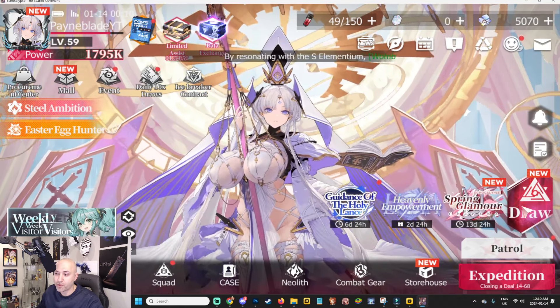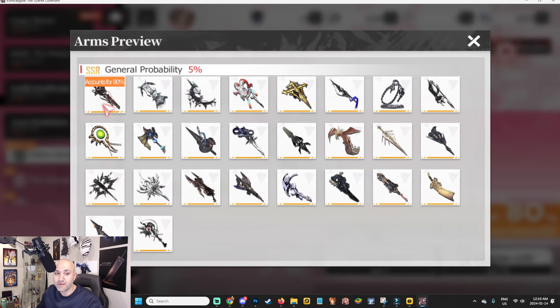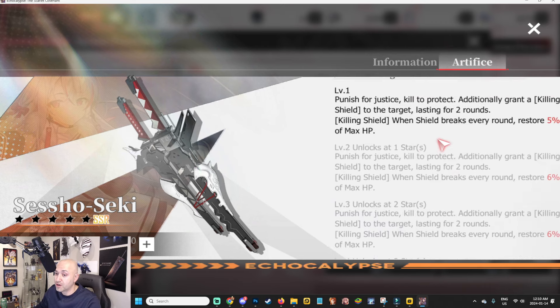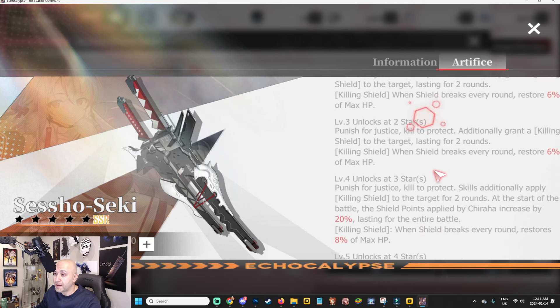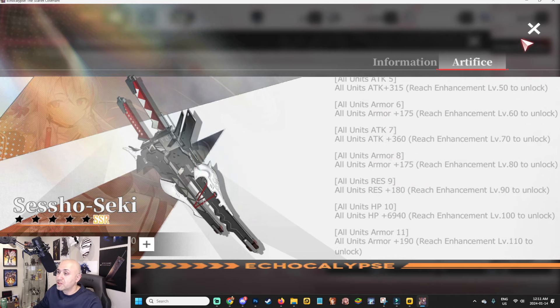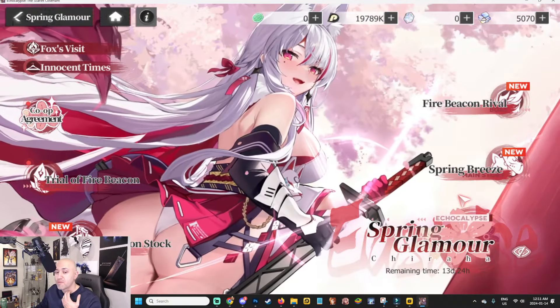Let's check out her arms. The SSR arm is Sestro Sekai — Kill to Protect, Punish for Justice. It grants a killing shield to the target lasting two rounds; when the shield breaks, it restores 5% max HP every round. That's huge for her — this is a must-have arm for maximum potential. At three stars, the shield points applied at the start of battle increase by 20% for the entire round, so the shield is even stronger and the max HP restored gets bigger too. If you're going for her, you want this arm.